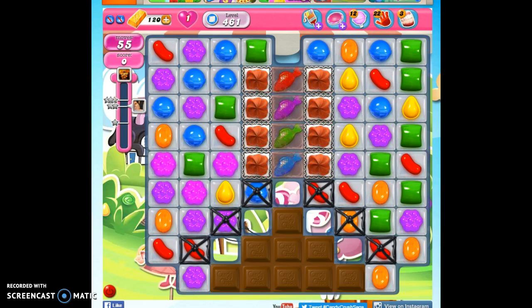It's another hard level, so let's spend a minute talking about strategy and mission. We have 55 moves to reach 125,000 points and to clear out all of the jelly on this board, including the stuff trapped under licorice cages and chocolate.